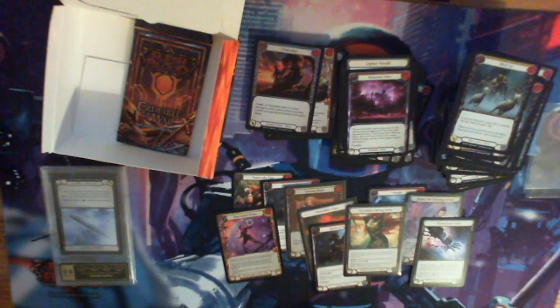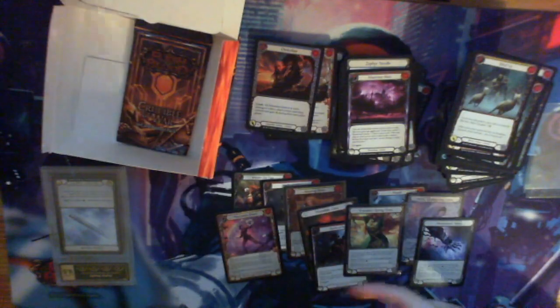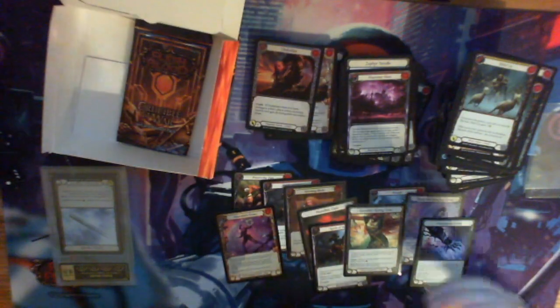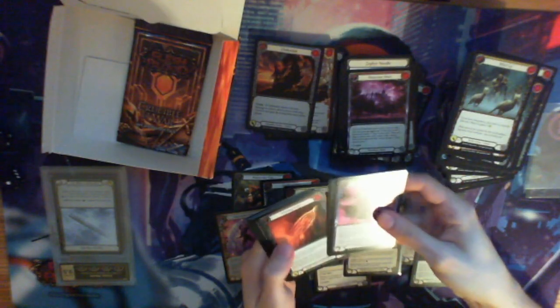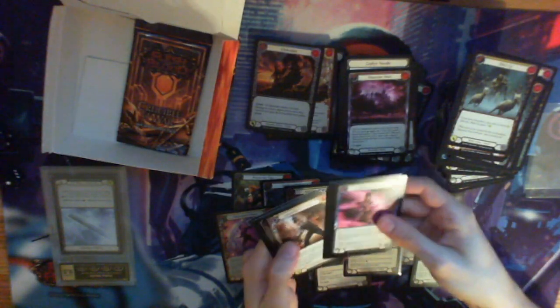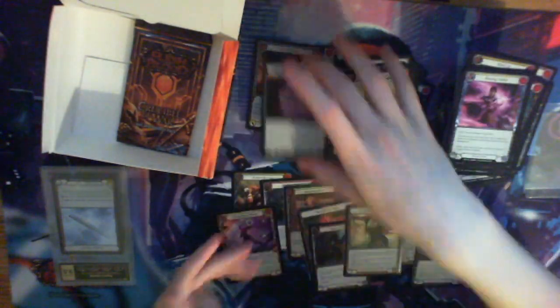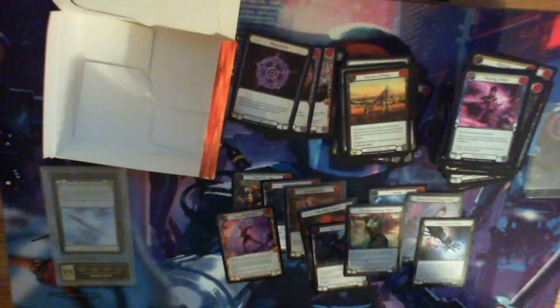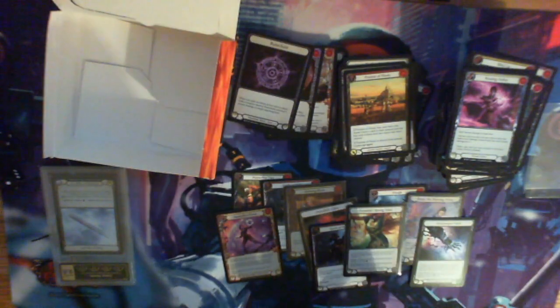I scared my cat, sorry! I feel so bad for my teammate - he lost so much money on his box. This box is so good. Saw Bead, Out for Blood, Viserai. I don't think this box can be beaten really. Talishar, another foil Rune Chant - oh wow!